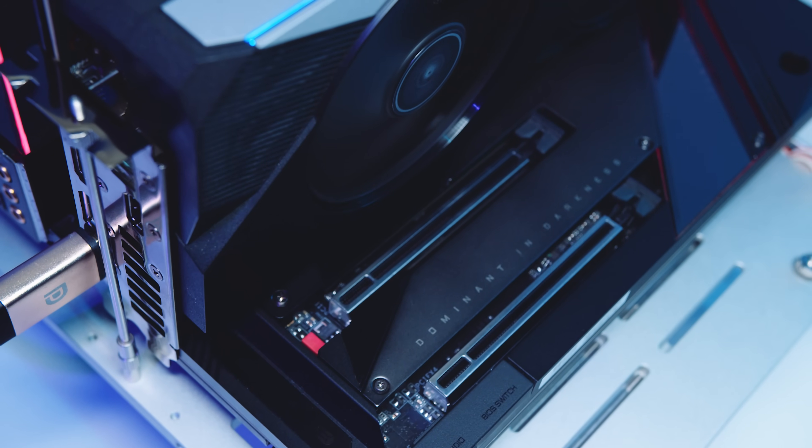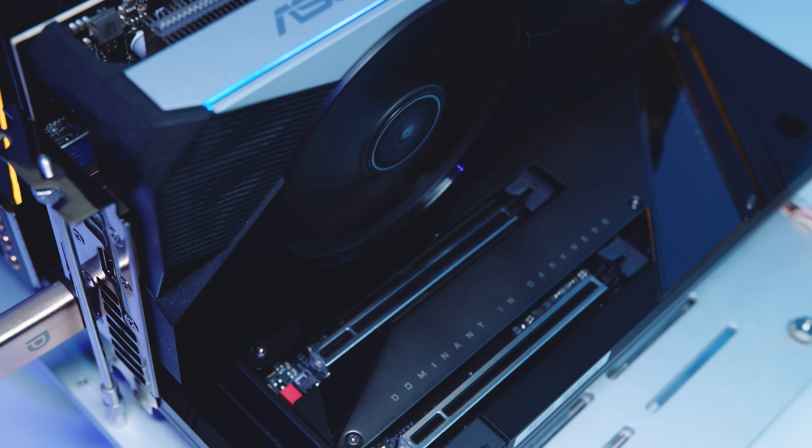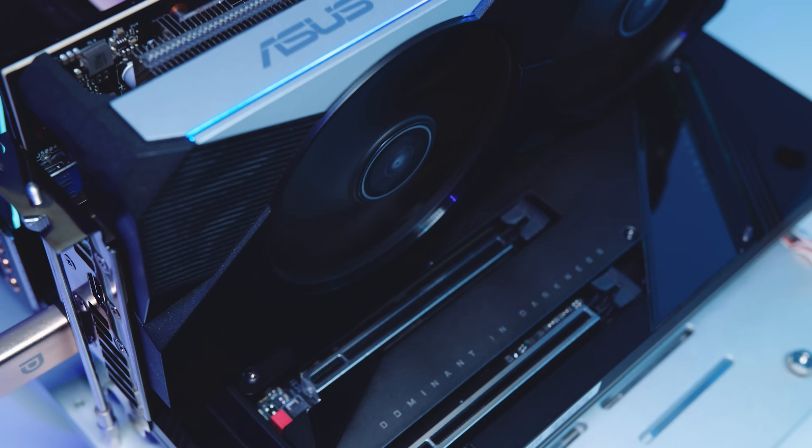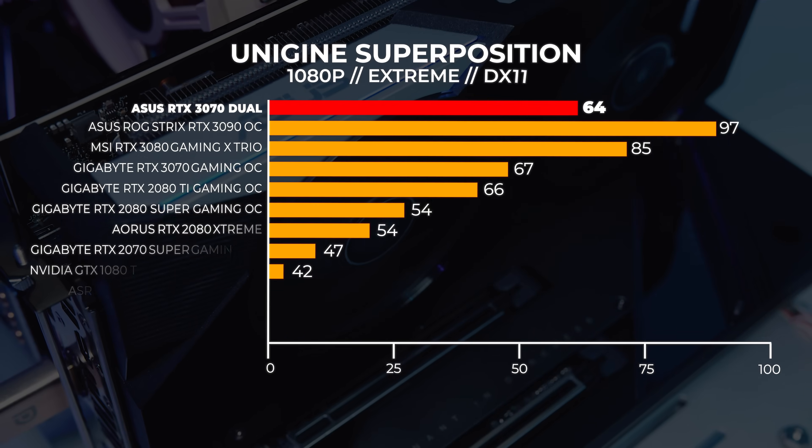Let's move on to Unigine Superposition. For the Superposition test, we performed three tests in total: the 4K optimized preset, the 1080p extreme preset, and a custom 1440p preset with depth of field and motion blur turned off. Before someone comments about us comparing the stock OpenGL implementation of this benchmark — we're comparing the out-of-the-box experience. For those who know how to extract more performance out of GPUs in Linux, you don't need to be watching these videos. First up with the 1080p extreme benchmark — this one is highly GPU bound.